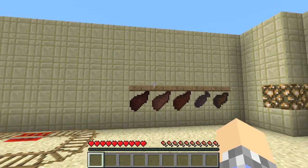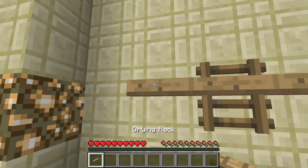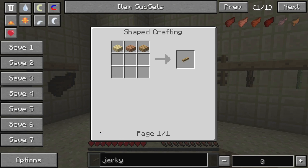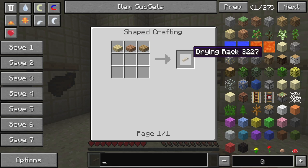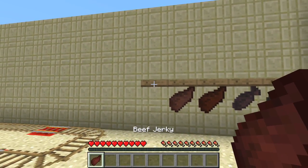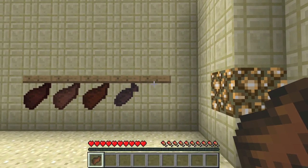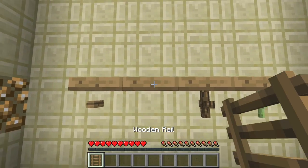Let's start with the drying rack, since it's going to be seen a lot in this video. The recipe is pretty basic — just some wood slabs. Unfortunately it doesn't change color based on the wood you choose, so it really doesn't matter. It has two purposes: you can store items in it for display, or you can hang meat from it to make jerky. You can hang beef up there and over time it'll become jerky. You can even hang zombie flesh up there and it'll eventually become jerky. Easy to build.